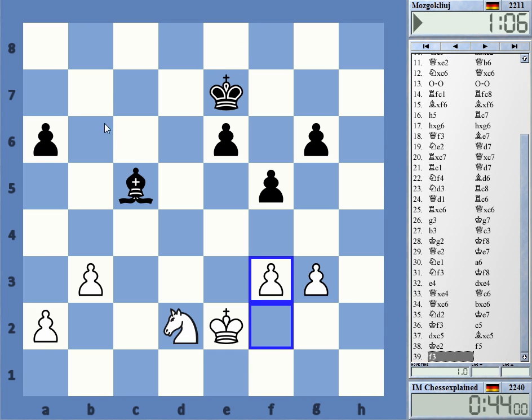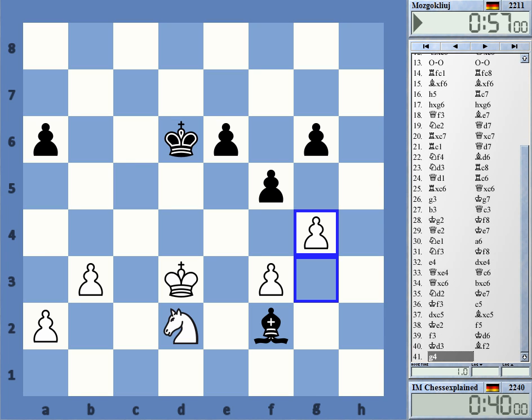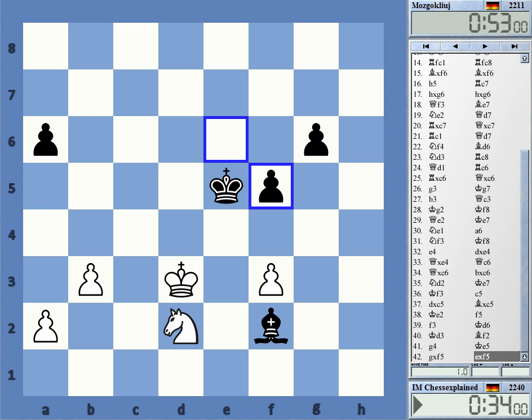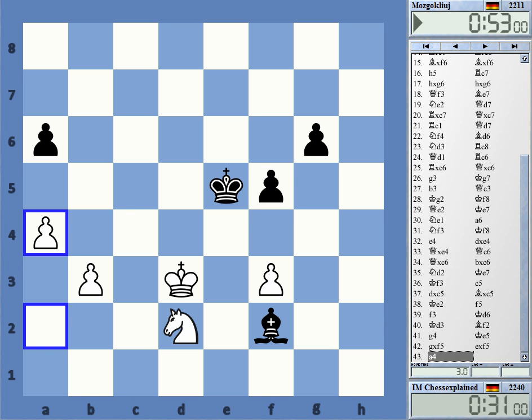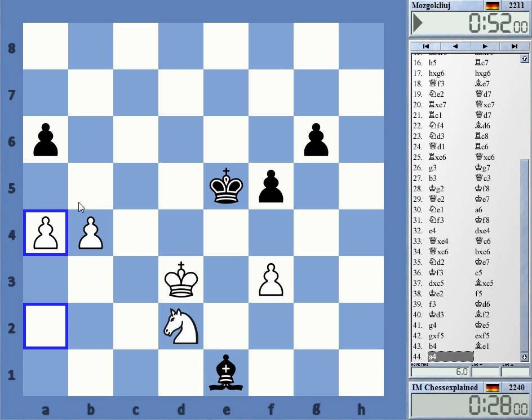This feels bad. This endgame is somewhat worse for me, but I shouldn't lose it. What did I do wrong here? Of course — yeah, I should play b4. The thing is, I was irritated by bishop e1, and I thought, okay, I cannot move the knight, but I don't need to — I can just move the a-pawn. Something like this, and then b5. Yeah, this is a draw, this is really a draw.